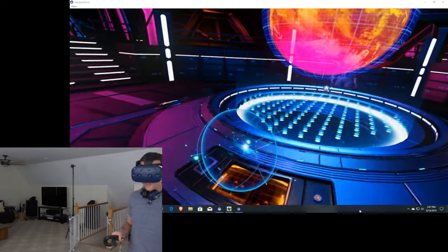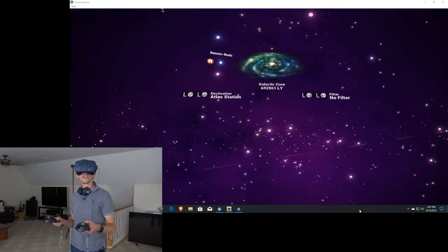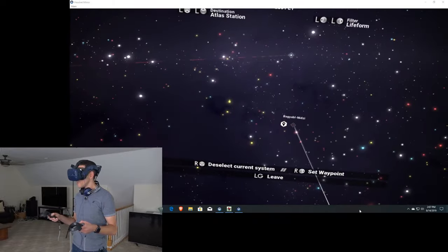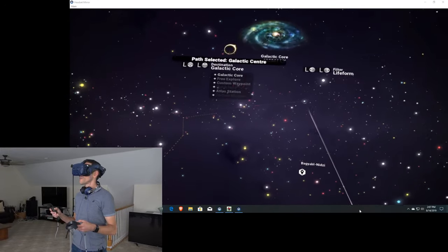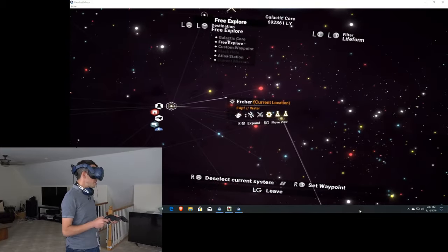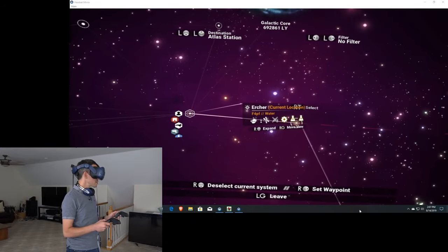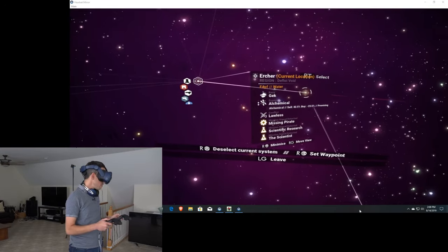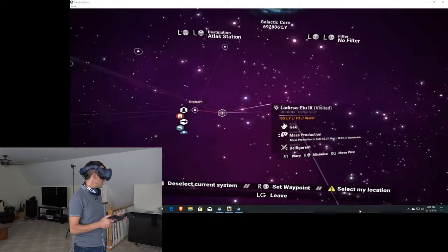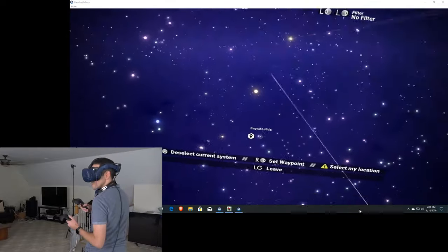We can warp on from here with stellar cartography. I have different things I can point my ship at. I am here, and we want to go there to the next Atlas station - this is part of the storyline you can choose to do. The Atlas is kind of like this thing that controls the universe. So we can go to here - it gives me the whole lowdown as to what this system is about. You can't warp too much in one spot, so we're going to go to that star system, then to this one, and then the Atlas station is there.